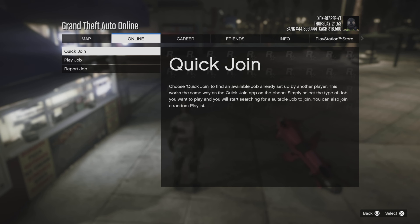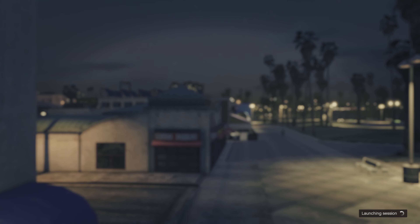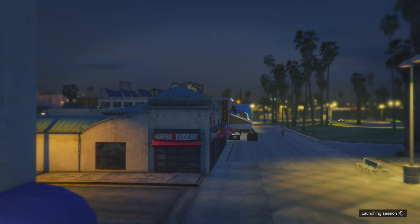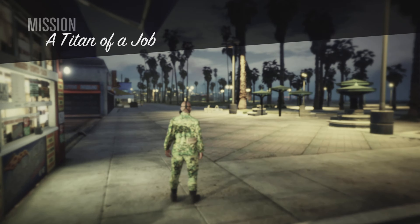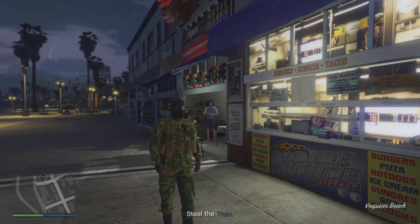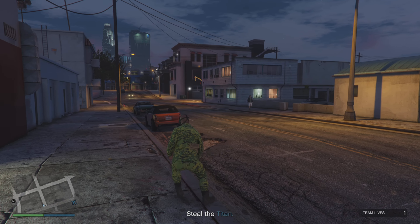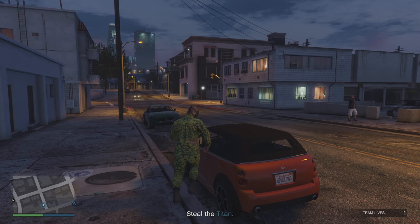Once you've done that, hit pause, go to Online, go to Jobs, go to Rockstar Created, and just start up Titan of a Job. When you load into Titan of a Job, you should see that your vest is now gone and the pouches are just floating on your shirt. If this is what you're seeing, you want to make your way down to a gun store to save this outfit.